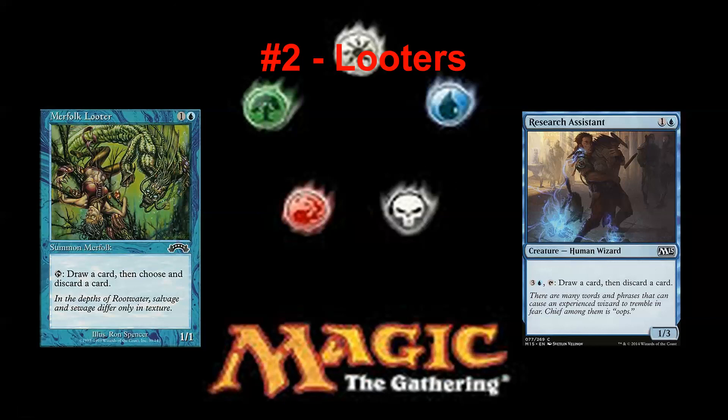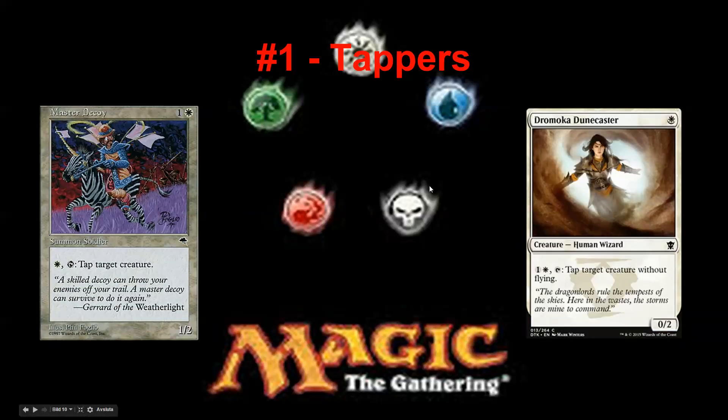They barely beat the looters — number one on the list: the tappers. I don't know where to begin. Master Decoy gets to represent the old tappers. A 1/2 for two mana — not worth a card on its own. It blocks once if you want to, but tappers don't really get to block anyway. It could just be a 0/1. You get to tap whatever you want.